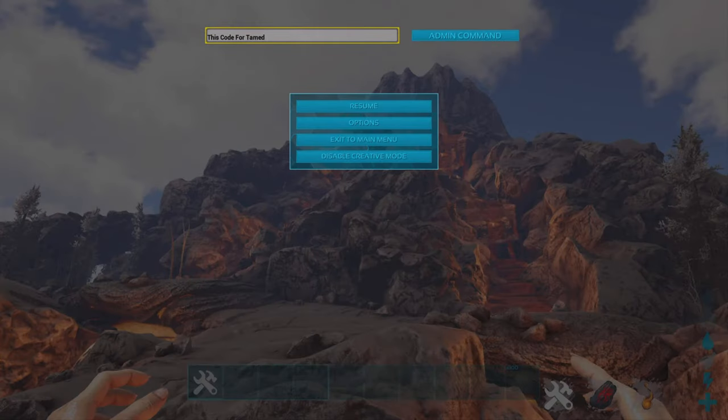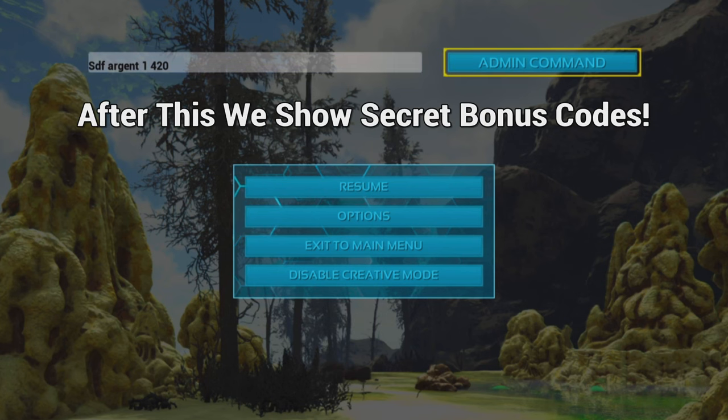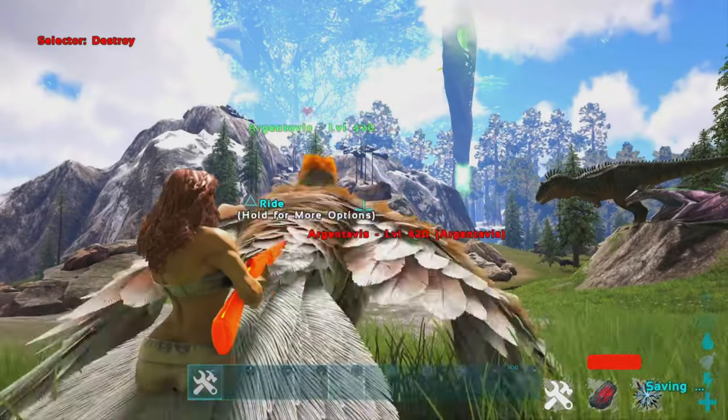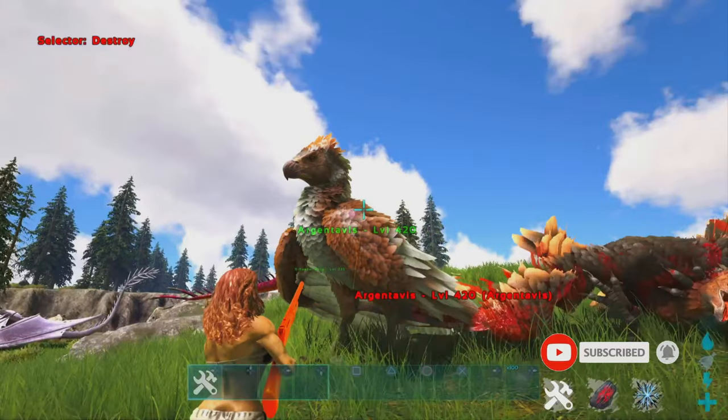If you then want a tamed Argy, type in the following code: Cheat SDF Argent 1 420. As you can see, this spawns in a level 420 tamed Argy.